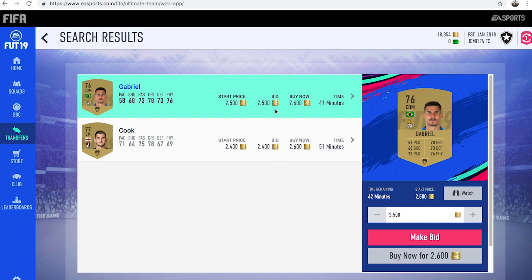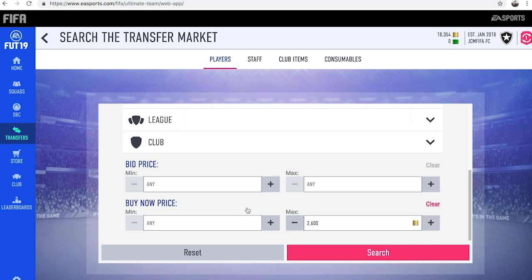Now these cards aren't exactly the best though, just because they are CDMs and a center mid. You're not really going to use a Hunter on these type of players. You're looking for left wings, strikers, left mids, right mids, and right wingers — more attacking players.